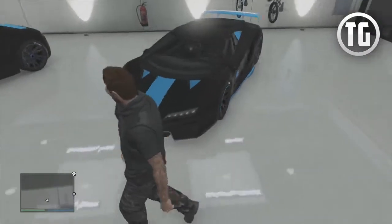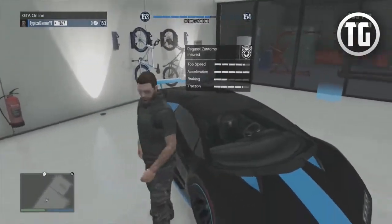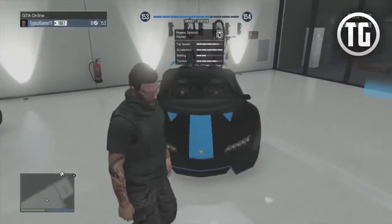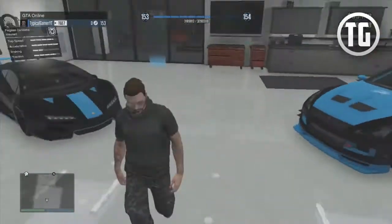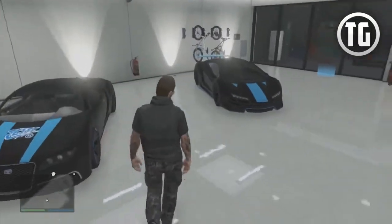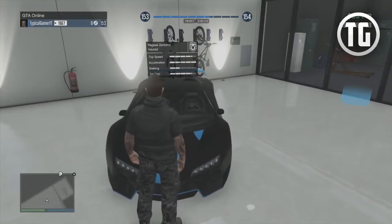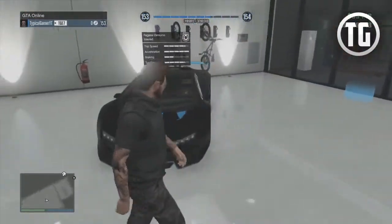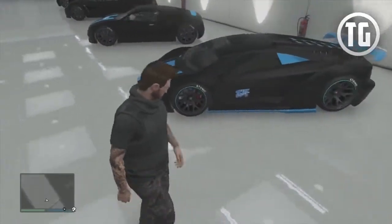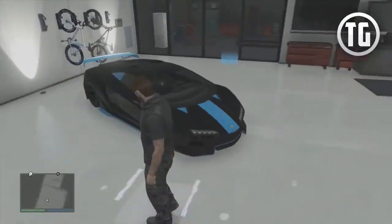First up, I have one of my favorite cars, the Pegassi Zentorno. It is the best supercar — it definitely beats out the Adder, the Entity, and all the others, because even though it doesn't have the highest top speed (that goes to the Adder), it does have really awesome acceleration, braking, and traction. It really makes it an all-around perfect car. It's the best for racing unless you're just doing a huge straight-away where the Adder will eventually top off and win.